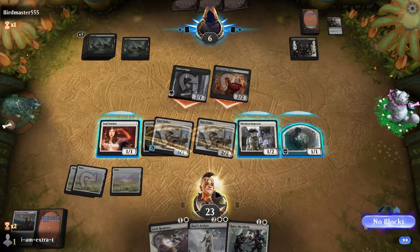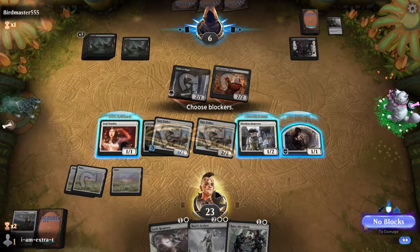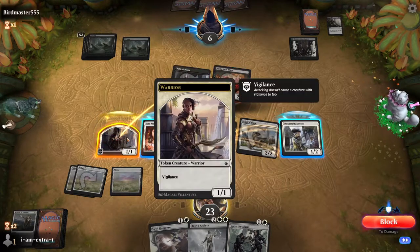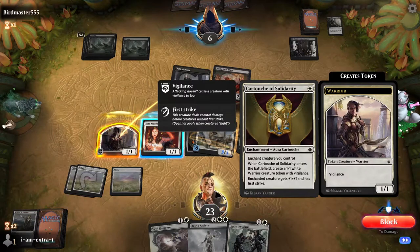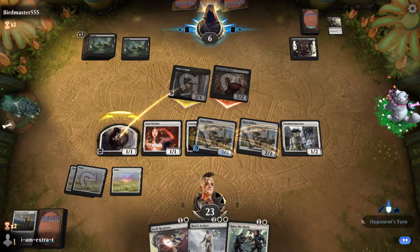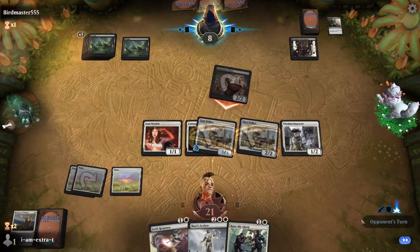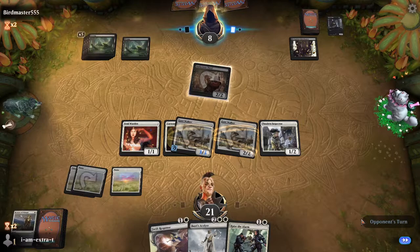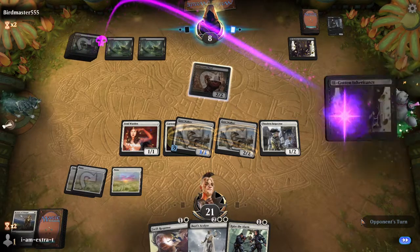Now we've just got to survive a couple turns — their creatures all die to blocks so that seems fine. The double attack here makes me think that they've got something. I'll throw this Soldier in front of the Child of Night — no, Warrior, interesting. And if they want to spend removal on a token, I'm fine with that. Unfortunately, our good creatures are staying tapped this turn. They drop another Ill-gotten Inheritance. We drop a Swift Response.